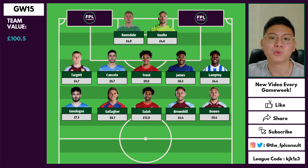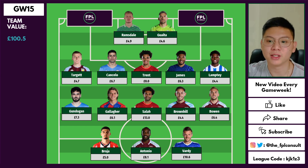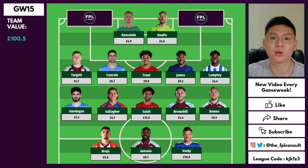Up front we have Broja, Antonio, and Vardy. Broja is a very good bench option — he's been getting more game time recently and at 5 million he's a real bargain. Antonio allows us to capitalize on West Ham's good fixtures. Vardy has an awesome run of fixtures coming up, and his price range also makes it easy to upgrade to Lukaku or Ronaldo in the future when funds allow.